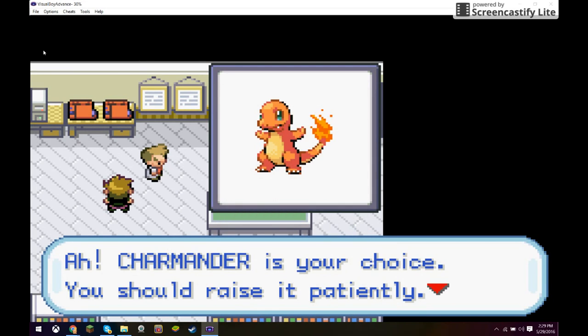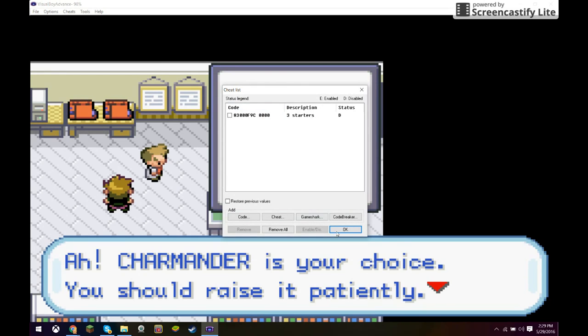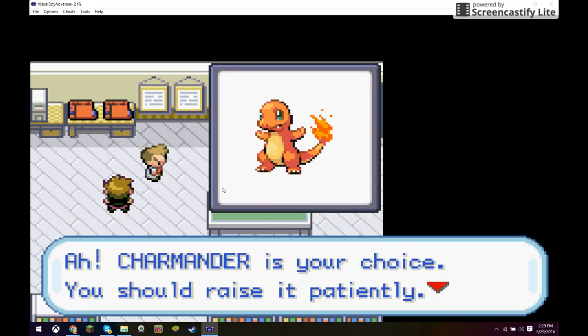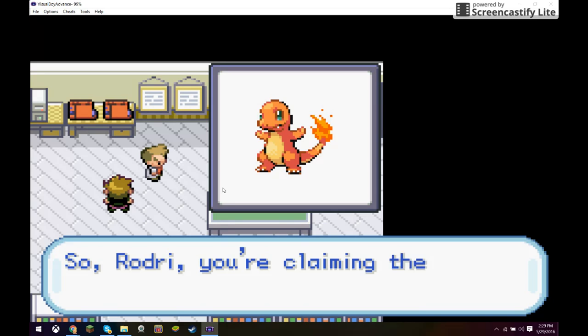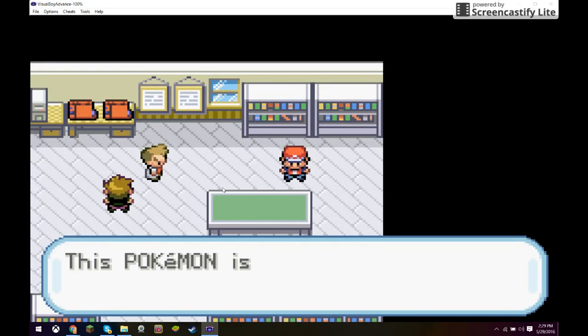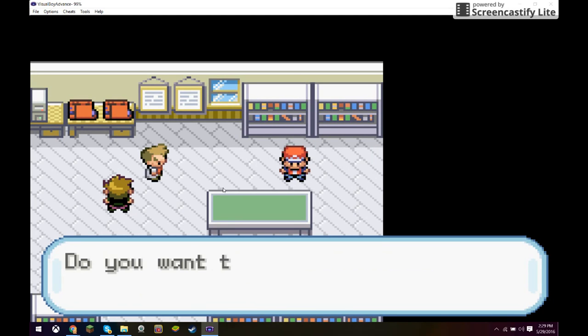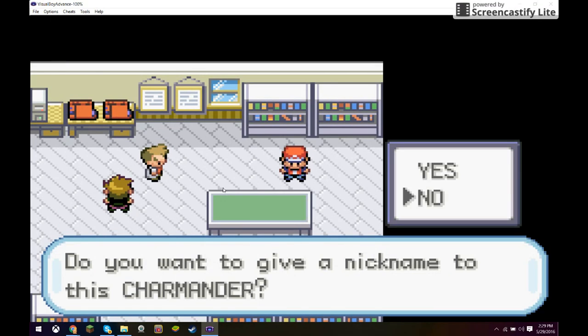It's gonna say 'Charmander is your choice, you should raise it patiently.' Then you go back up to Cheat List and deactivate the code — it's the last time you're gonna need that. It's gonna say 'You're claiming the fire Pokémon Charmander. This Pokémon is really quite energetic. Roger received the Charmander from Professor. Do you want to give a nickname to this Charmander?'